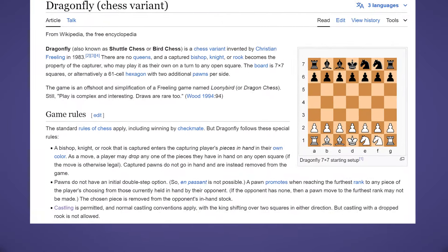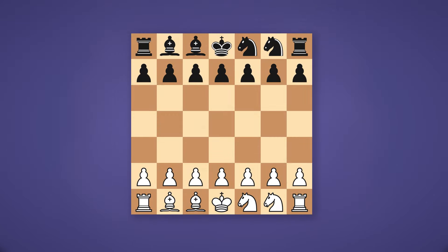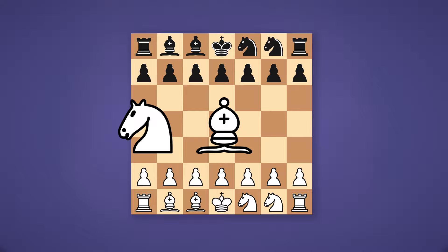The original dragonfly rules have some bughouse mechanics and limit your pawn promotions to pieces that your opponent has captured, but I removed these rules to make it feel more like standard chess. For today's video, promotion works exactly the same as standard chess, but since there are no queens in the starting position, we are limited to knights, bishops, and rooks.